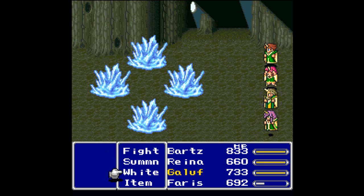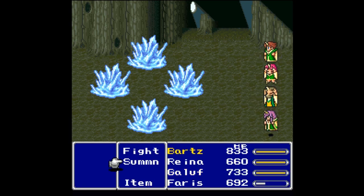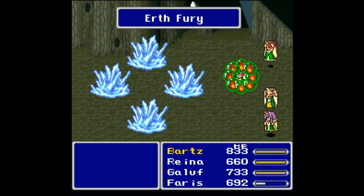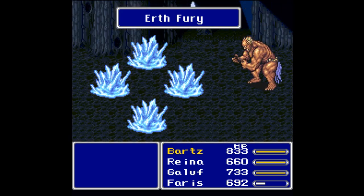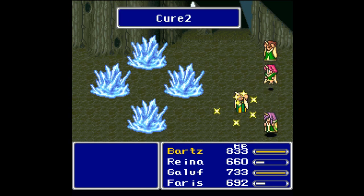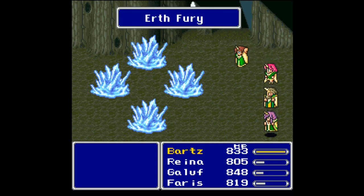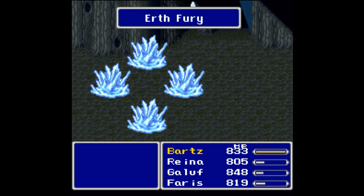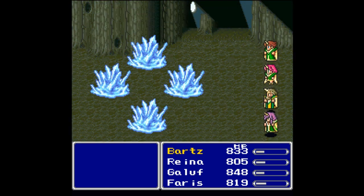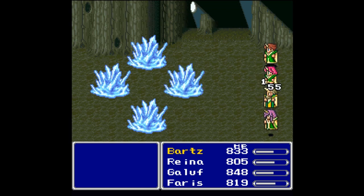Once they get under 3000 HP is where they start going into angry boss mode. We need to do just over 4000 damage. Let's see how much Rain is doing here — about 1500 to 1700. The one on the bottom is being cured, everybody is cured, and now we are protected against physical attacks.